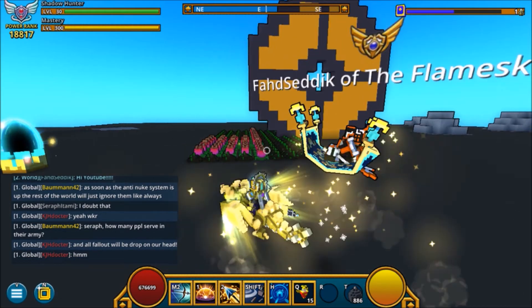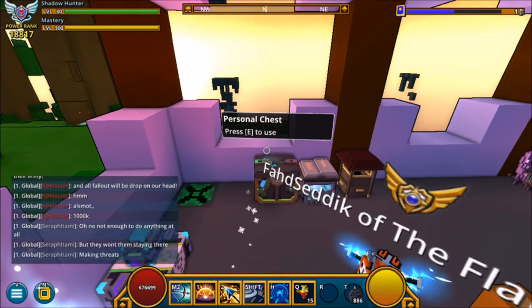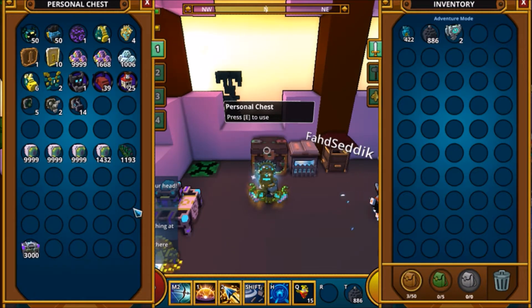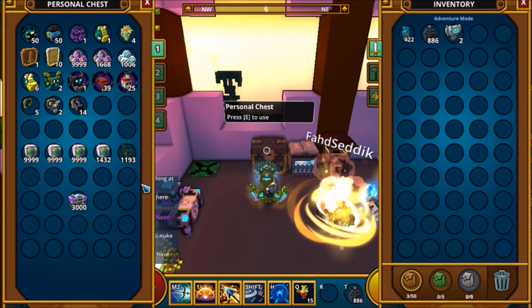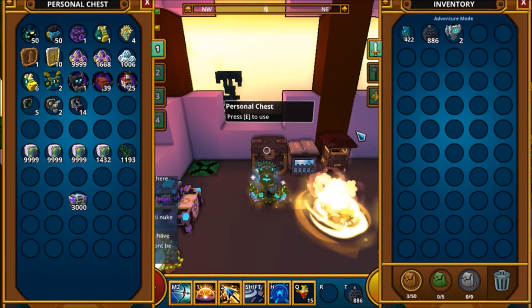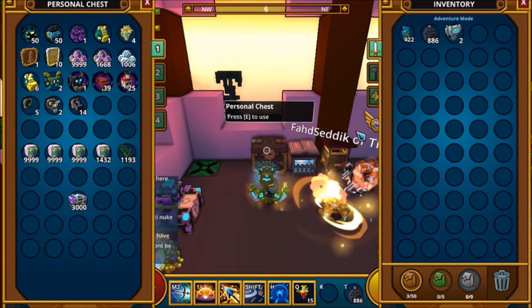We're here in the main tower of my club world. If you look at my personal chest, I have 3,000 shadow caches waiting to open. I've taken out all my Eyes of Cthulhu and my tentacles from the chest, so when I open them I can figure out exactly how many eyes, tentacles, hearts, wings, and hopefully dragon eggs I get.